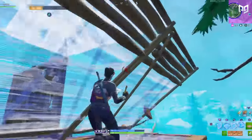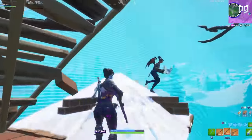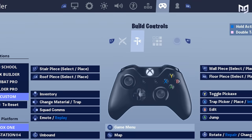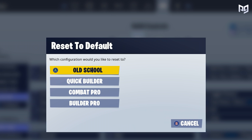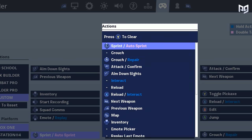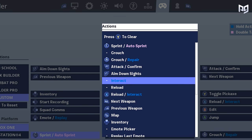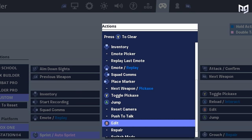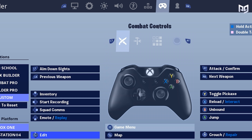As we reach keybinds for a controller, we can start talking about some smart changes that you can make to get an advantage over other controller players who don't know these tricks. First and foremost, you want to set your keybinds to Builder Pro and then customize from there. What we suggest is putting edit on your left analog stick click. This is going to allow you to edit without taking your right thumb off of the aiming joystick, allowing for more efficient editing. And since you've done this, what's going to happen to your sprint button? Well, that's where auto sprint comes in — remember when we said we'd talk about this later?